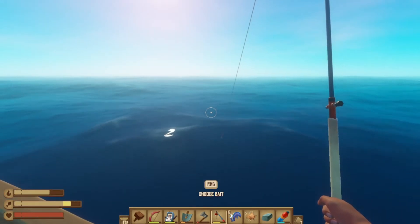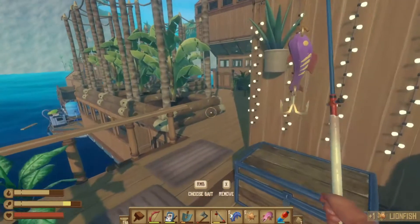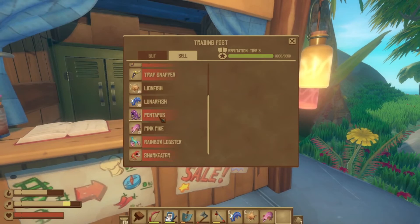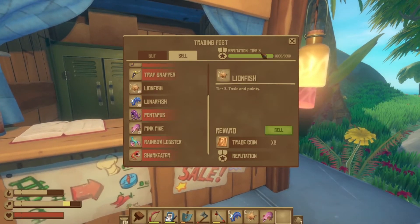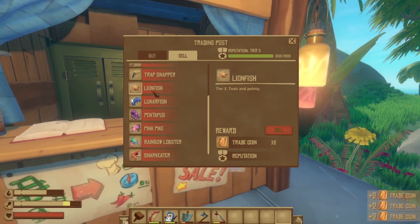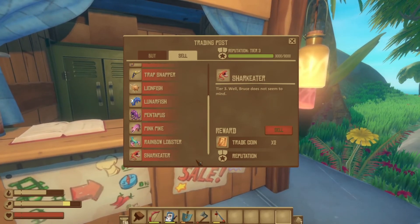Get these levels up — I've had to really just focus on getting this done. It's one thing to do it in creative; it's another thing to do it here. All right, that's five times. I know there's two others I love. When we sell these, they give you no rep because you max it out, but they give you double the amount of coins. We had a lionfish, lunar fish, and pink pike — then there's a pentapus, rainbow lobster, and shark eater. Very cool.